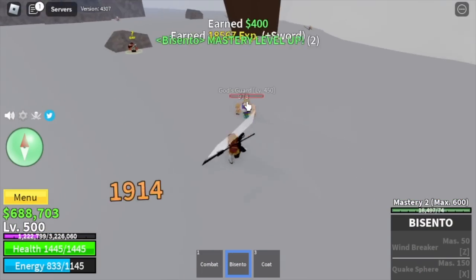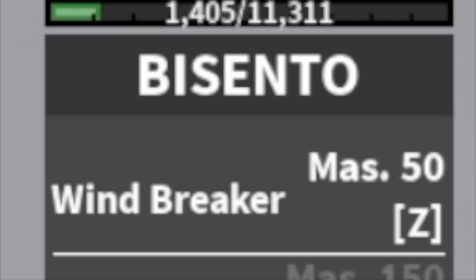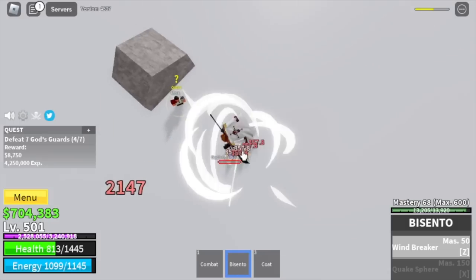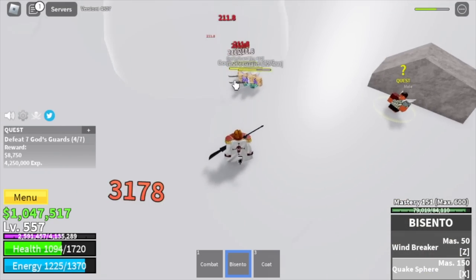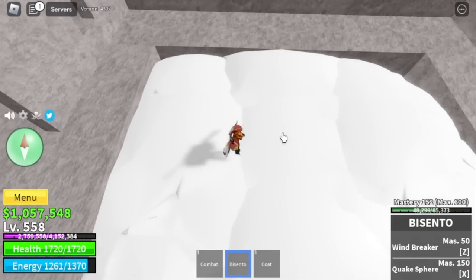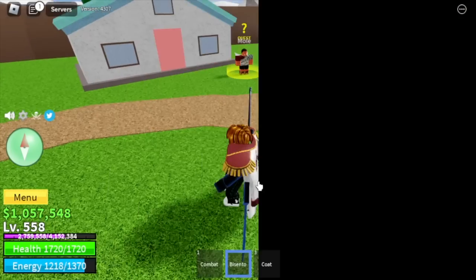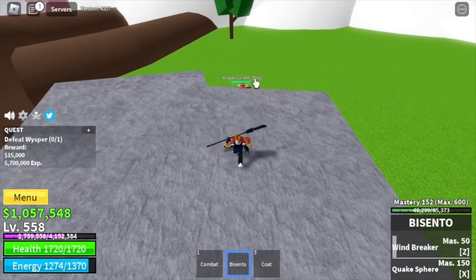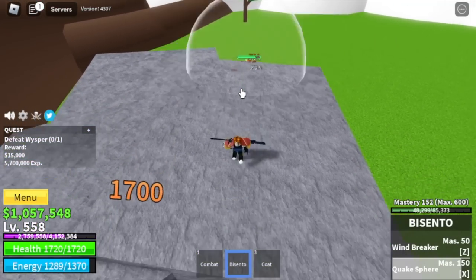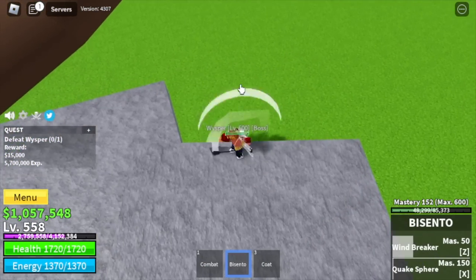For our next sword, we're going to use the Bicento — we are going White Beard mode now. First, we're going to start with the Gods Guards and unlock both skills. I'm unlocking both skills because we can use the Quake Spear to go to the upper yard — that's my only reason. So our target here is Whiskey.